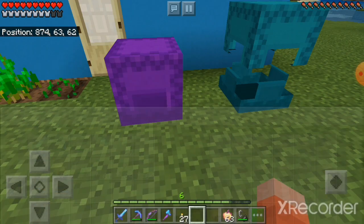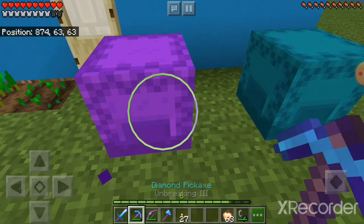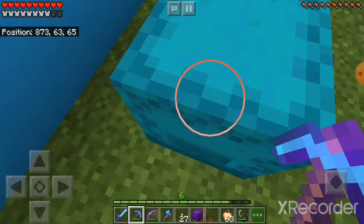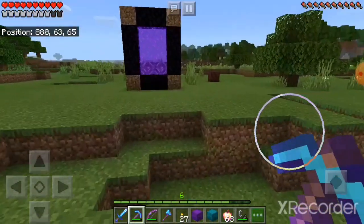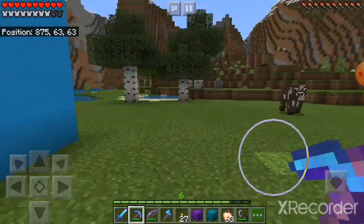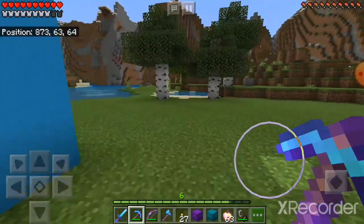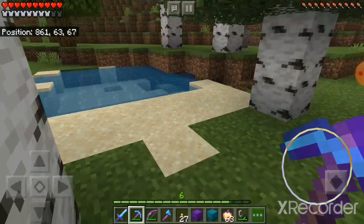The mushroom stew I got myself, and you'll see how I got that in a second. I have a nether portal. I made the nether portal by myself — I didn't use creative to get that because I have a mine down there. I'll show you that. This is my little beach.